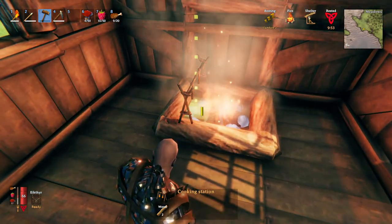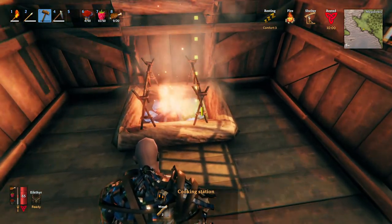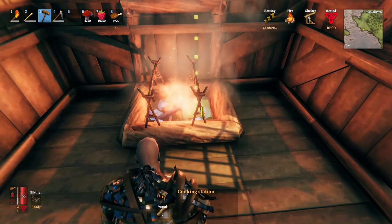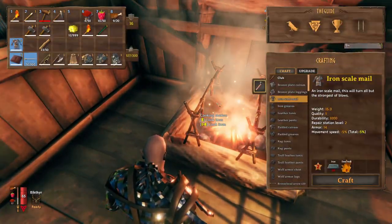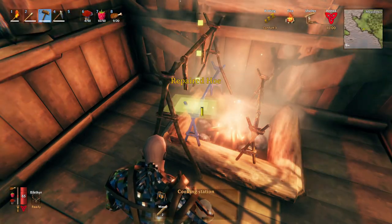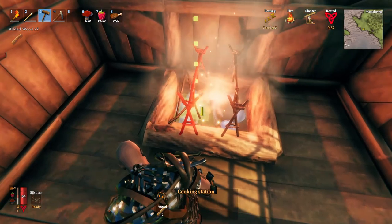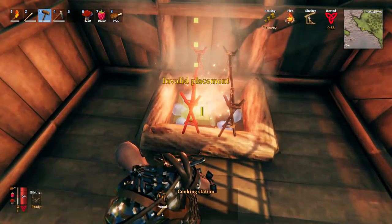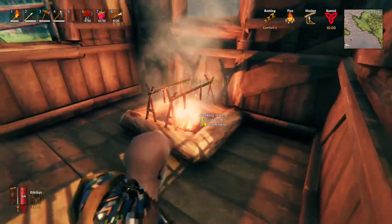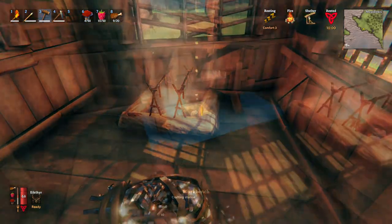Once your fire is in, you can put cooking racks on it. I normally use one, but you can fit two on as shown here, and apparently you can fit three racks over a single fire, which is pretty cool. I liked the look of two here. Either way, it looks great on the logged fireplace.